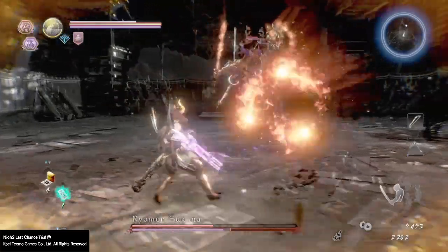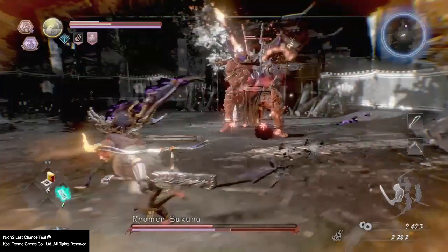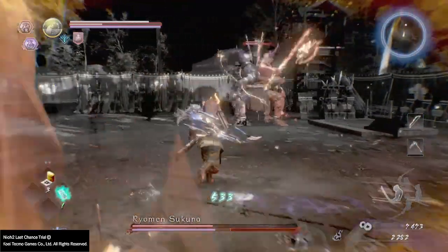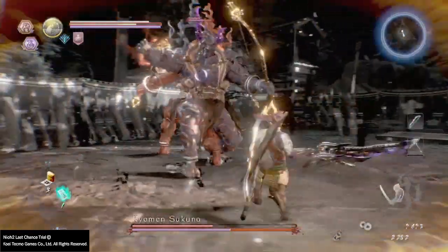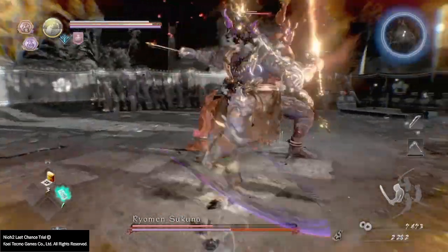Right here I believe I'm gonna do it — no, I don't know how that hit me at all. That was supposed to keep going straight. This move — I don't know what that move is, but usually when they have the little black and white stuff it's a grapple, but you could just easily outrun it.